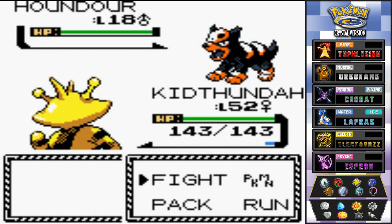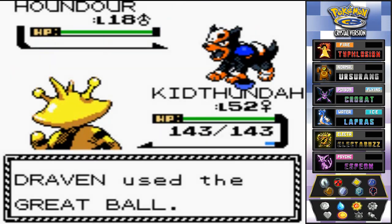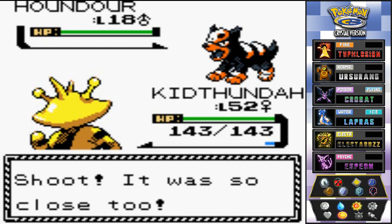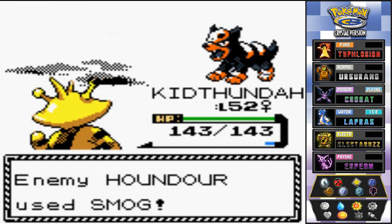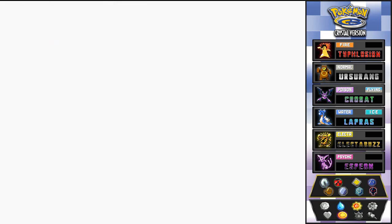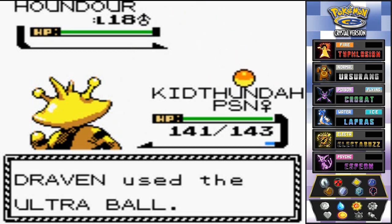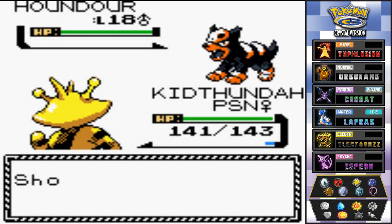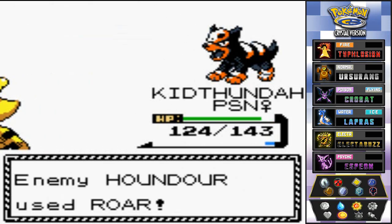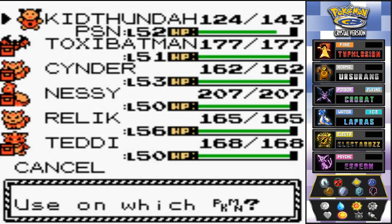You can actually find Houndour right here on Route 7. I don't know why you cannot capture this Pokémon in Johto since it's a Johto Pokémon — it's right here in Kanto. I almost got it, there's that Smog attack. Oh god, please do not poison me. I got poisoned! I've got an Ultra Ball — two, three, yes — no! Hurt by the poison. That Pokémon made us flee. So that's a no-go.